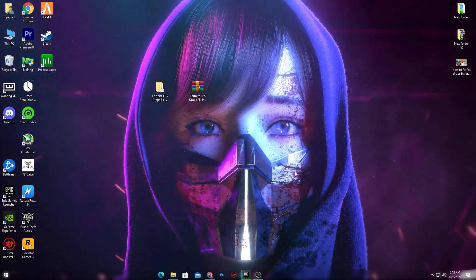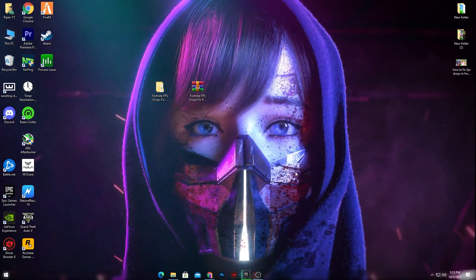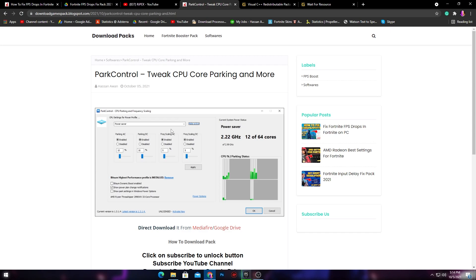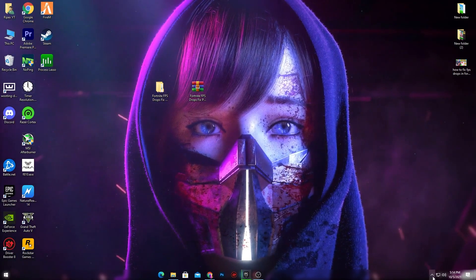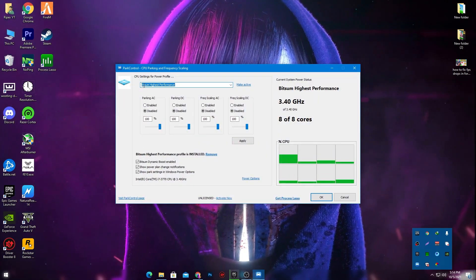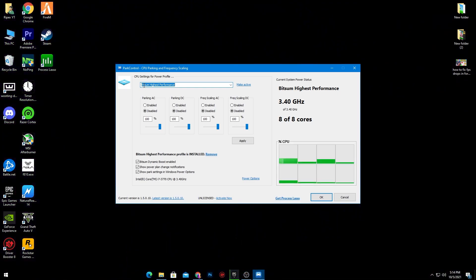I also recommend downloading a software called Park Controller — the link is in the description. When you open the link it will take you to my website. Simply click the download button and download that software. After installing, you will get the Park Controller in your system tray. Here is the interface of Park Controller.